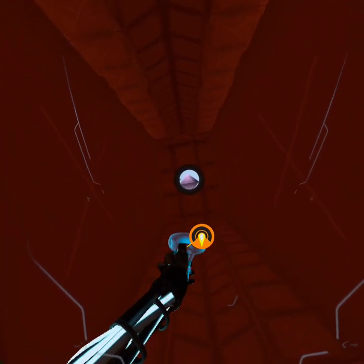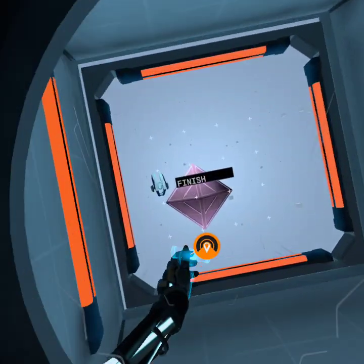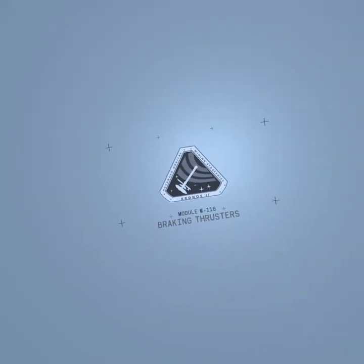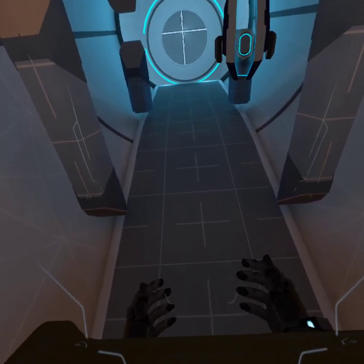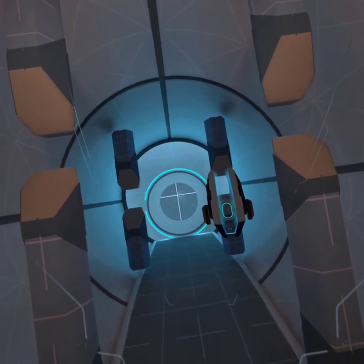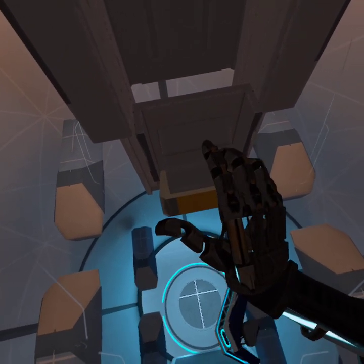Reboot initiated. Calibration module complete. Please stand by. Braking thrusters. This module will calibrate your braking thrusters, which will allow you to stop in place without grabbing any surface. Please exit the activation pod and proceed to the room ahead.